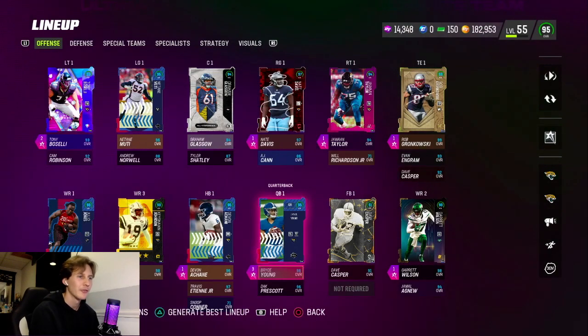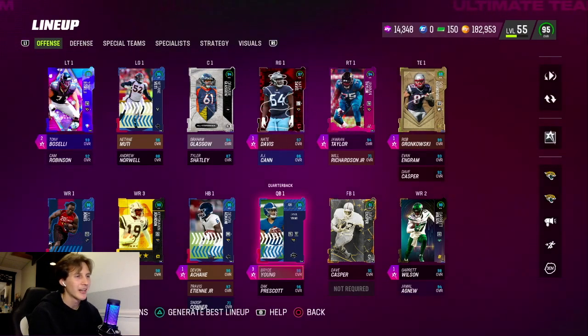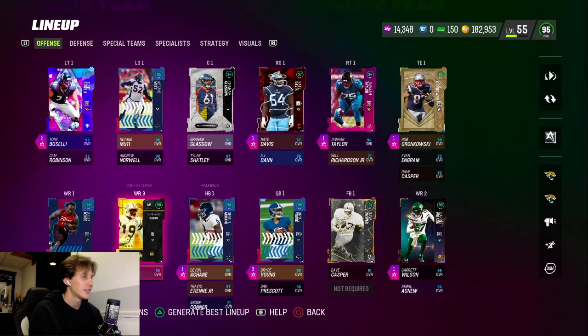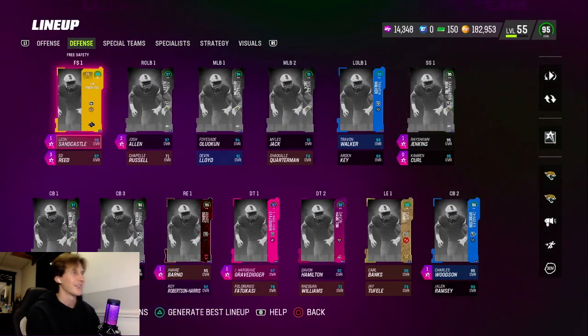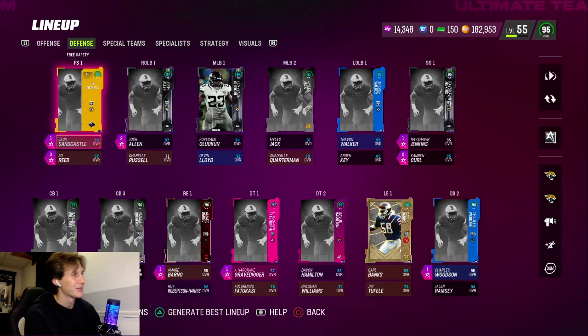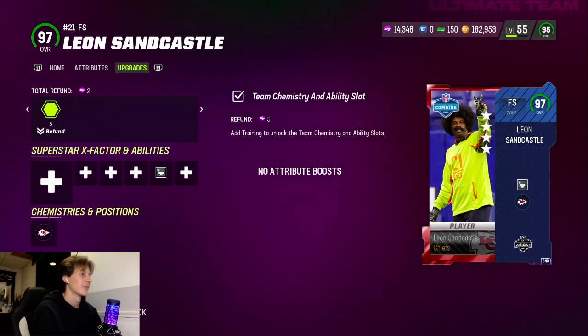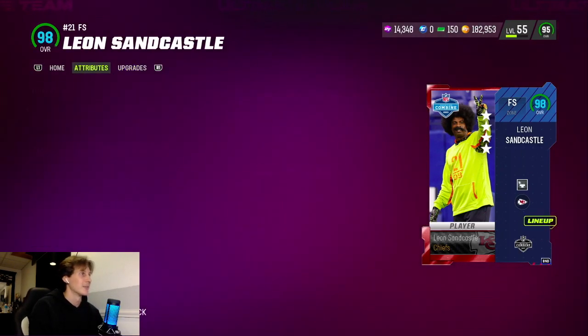But what is up, guys? Back with another video. For this video, I'm showcasing the new Combine cards that just came out, man. We got Bryce Young, we got Devon A-Chain, and then we have Julio Jones, as well as the goat himself has returned — Leon Sandcastle. Last Madden he was in was Madden 13, man. That was a long, long time ago.